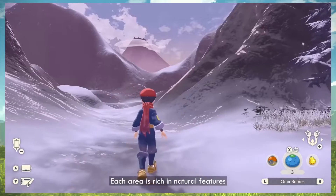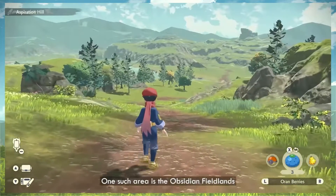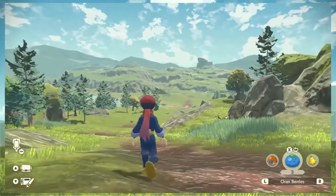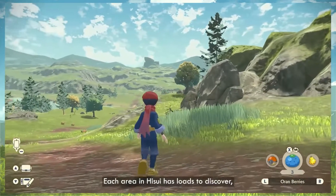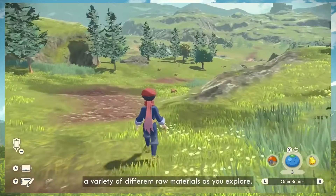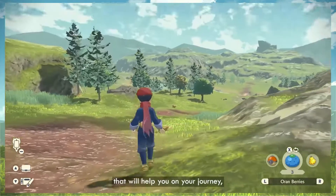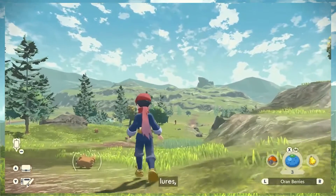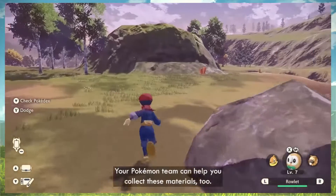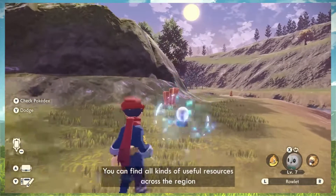Rich and natural features, the area plays host to different Pokemon ecosystems. One such area is the Obsidian Fieldlands. You can see the trainer exploring here — the area is filled with Pokemon that call meadows and forests their home. Each area in Hisui has loads to explore, and you should make sure to collect a variety of different raw materials as you explore. There'll be crafting and material collecting.